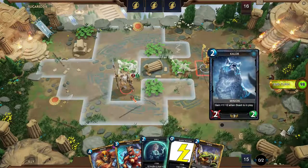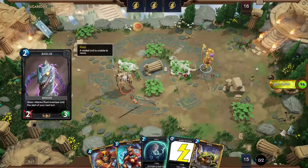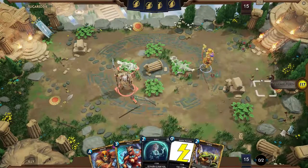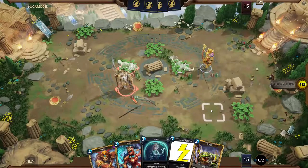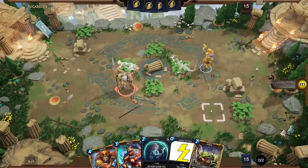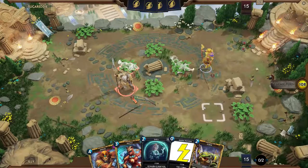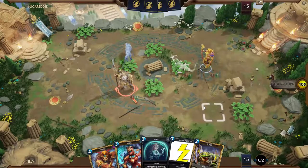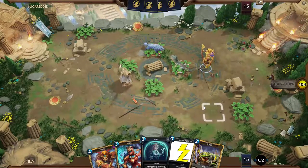The reason it doesn't make sense is because Basilisk is so common, and obviously I know that I have one, but you figure each deck's running 2, and you mully until you get it, so you've got... I don't know, I suppose the odds are good, but the amount of remove on a 2 health is pretty high.